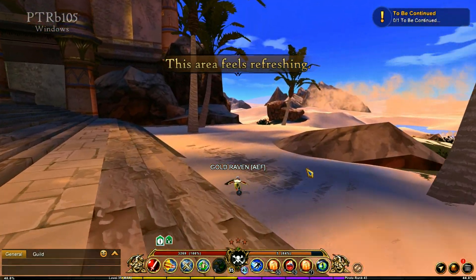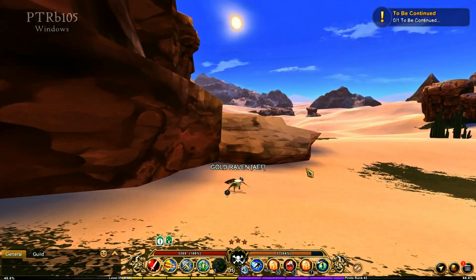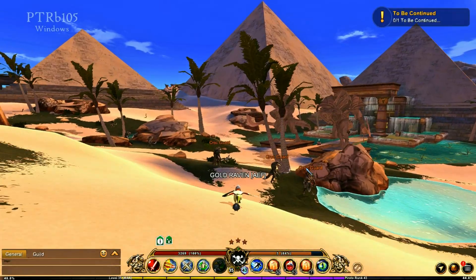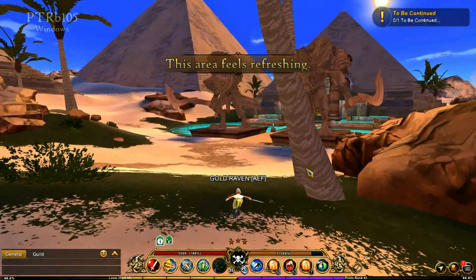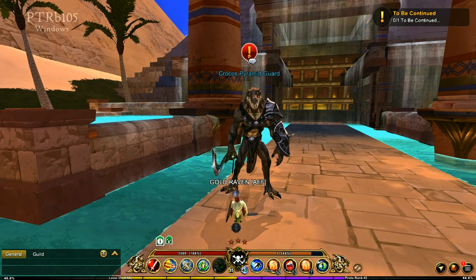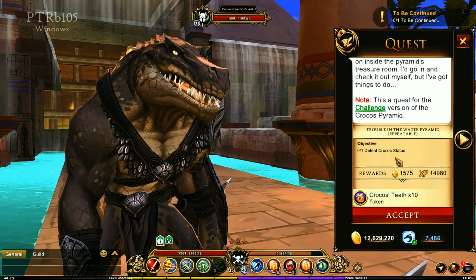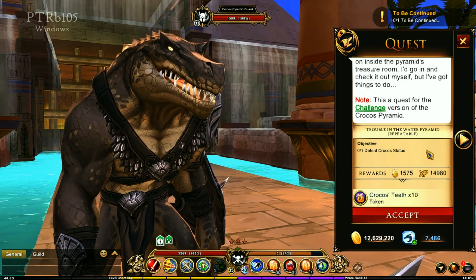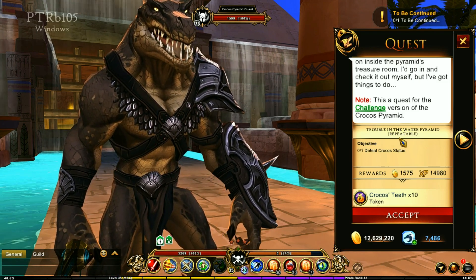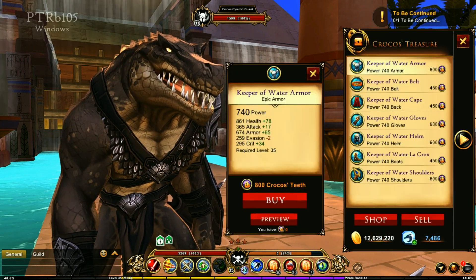We're going to be heading back to the dungeon. If you had already done the dungeon in the last section, you'll be re-entering it, but there are going to be some new items to go after. We're talking to the Crocus Pyramid Guard — there's the crocus challenge quest. You get to defeat the crocus statue and this is repeatable. Look at the XP you're getting — the challenge quests give more XP now, making it a profitable way to level up compared to running low-level dungeons.